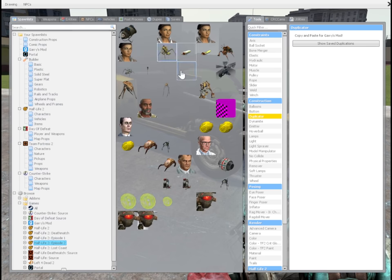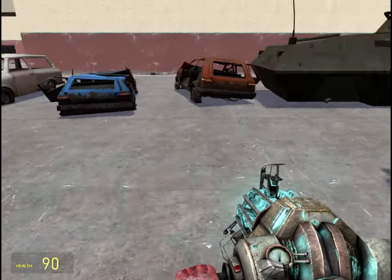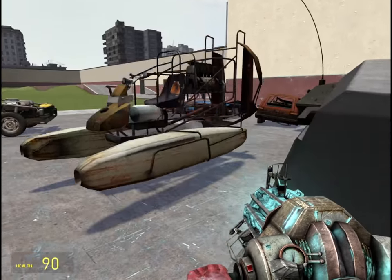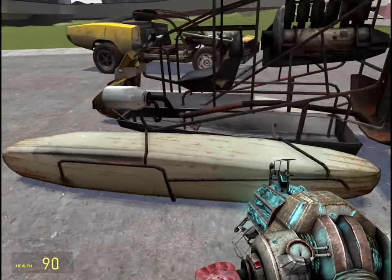But all of that aside, I have a very, very important message. This boat — you see this little craft right here? This little thing you use to slide through the sludge and look at the G-Man in the bar,